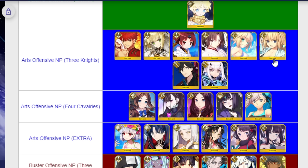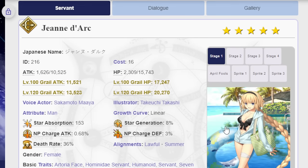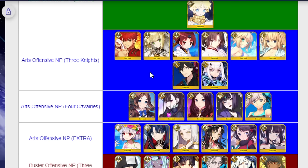Jean Summer — kind of similar to Ryoma — has the same issue of there being other good 4-star Archers. But it's Jean Summer. Why wouldn't you like her? Her first outfit alone is enough to make me want her.